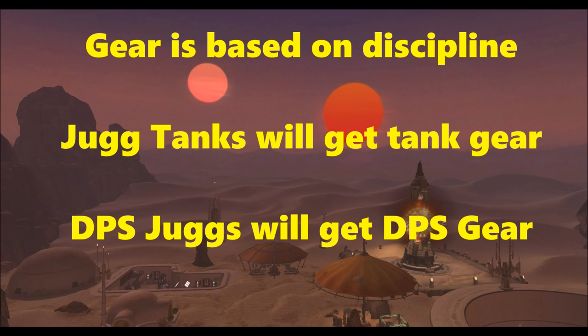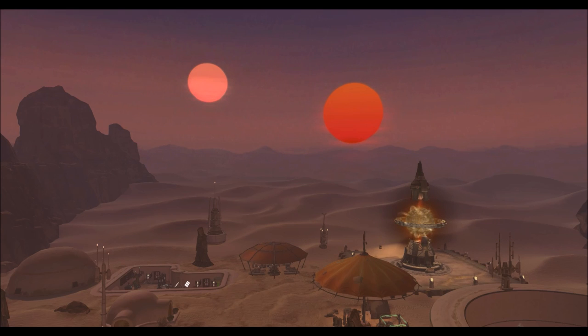So for example, if I'm a Juggernaut, I won't just be getting tank and DPS gear through RNG. If I want to be a DPS, I might have gotten tank gear before — but now it's based upon discipline. So if you're an immortal tank when you're opening the command crate — not when you earn it, but when you actually choose to open it — then you will get tank gear. And if I'm in Vengeance or Rage spec, then I will get DPS gear. This absolutely reduces the chance of RNG screwing you and giving you something you don't want.